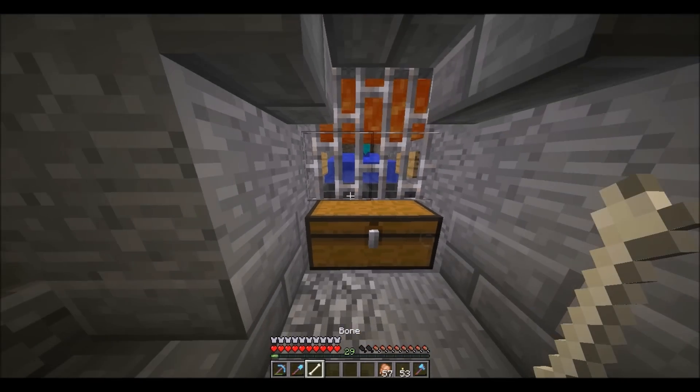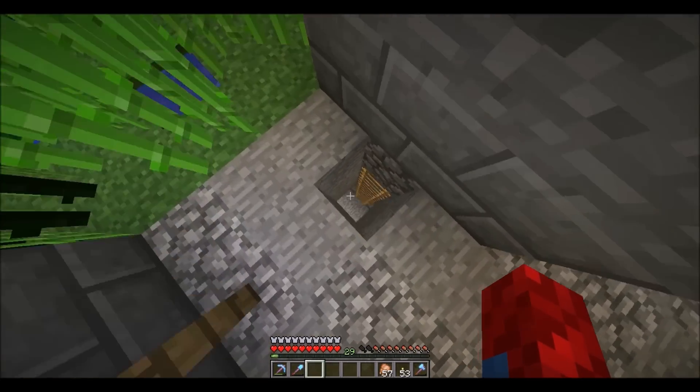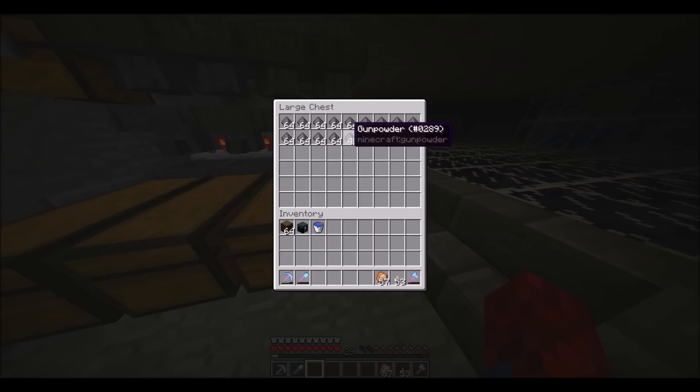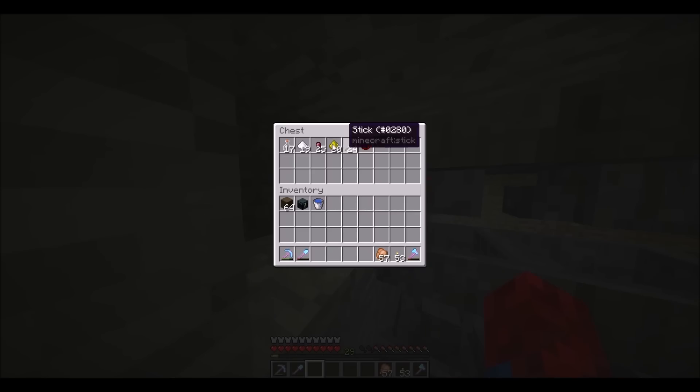Here's my mob farm — you'll see when I get there. They burn from this lava and the items go down into an item sorter where I have gunpowder, rotten flesh, bones, arrows, and the items you get from witches.